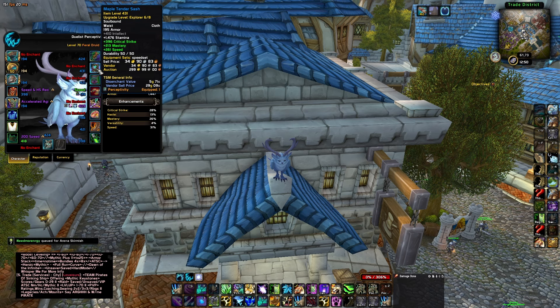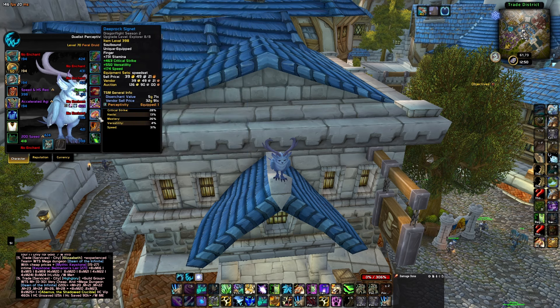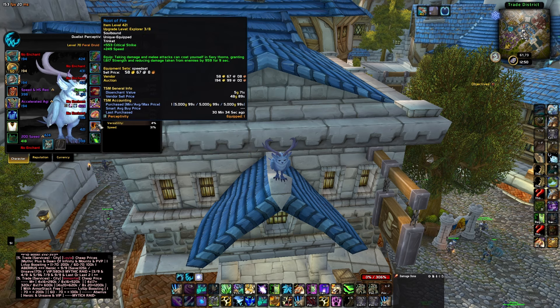I'm not particularly bothered — I gold farm as part of my primary activity in World of Warcraft, so splashing out 100k on a speed set wasn't really too much of an issue for me. The most expensive thing was definitely this trinket. I bought it on the first or second day — it's got a massive amount of crit on it and also some speed. That is the Root of Fire.